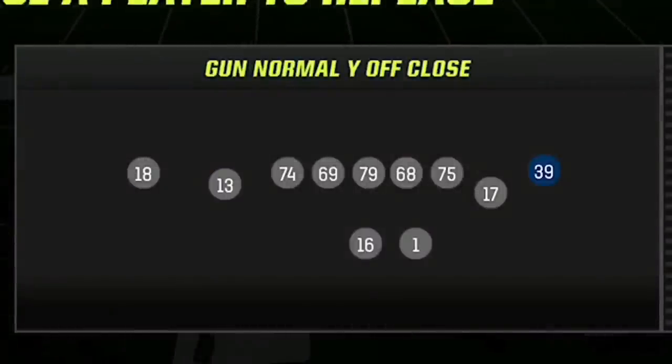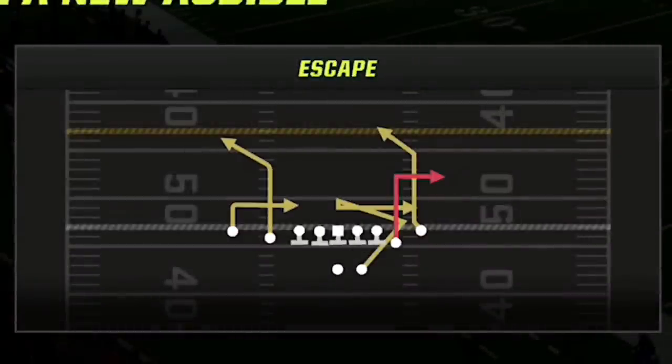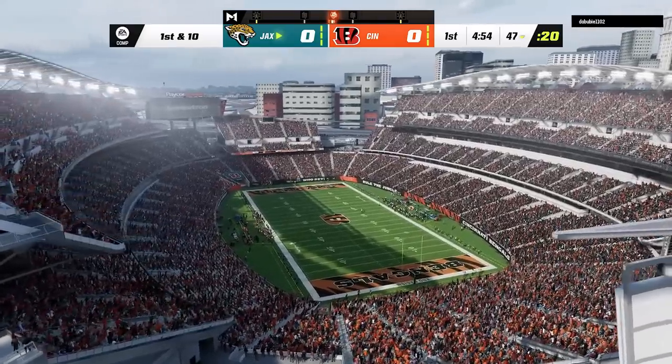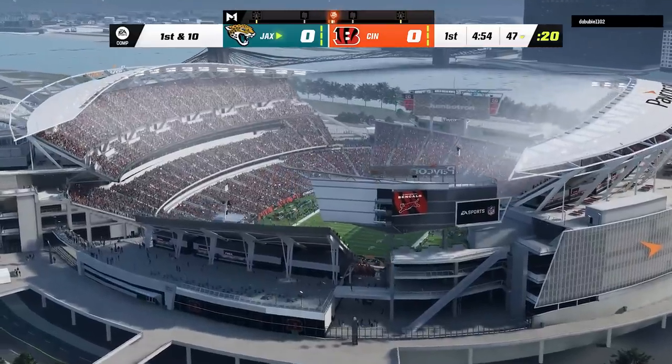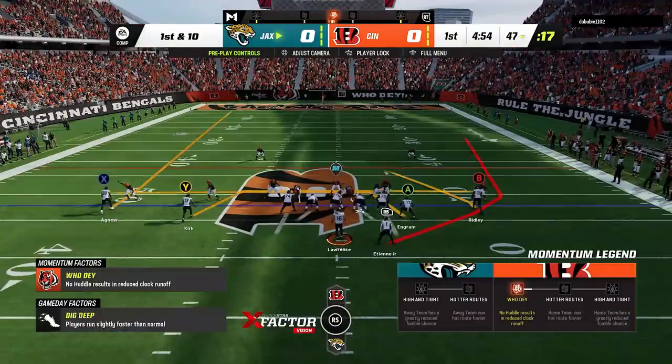For my setup, I usually put my best receiver at this spot here, as this is the receiver I'll be throwing to deep the most for the one-play touchdowns. For my audible plays, I change the first play to the double slant and the last play to the escape play, so I have all my one-play touchdown plays in my audibles. In today's video, I'll be running the ball a lot — pretty much just running the ball and throwing one-play touchdowns the entire game.